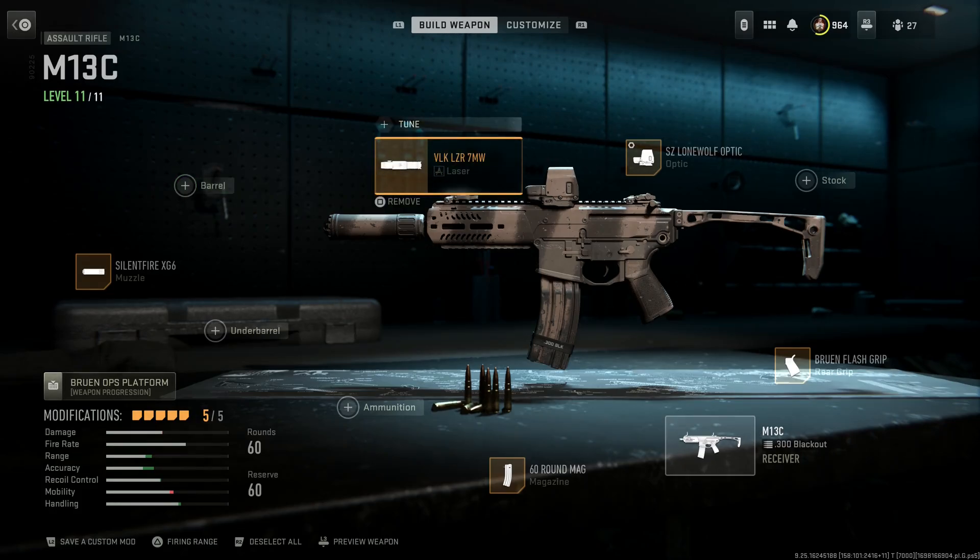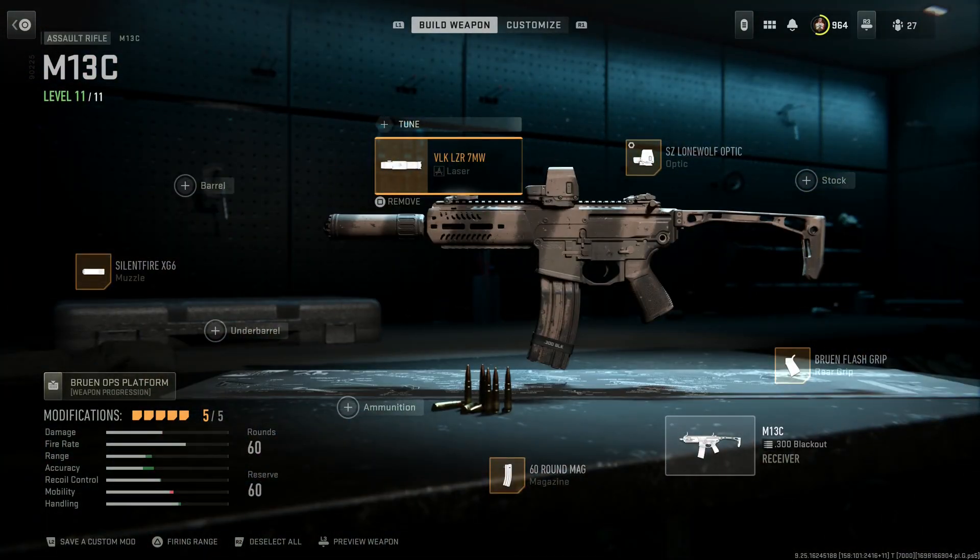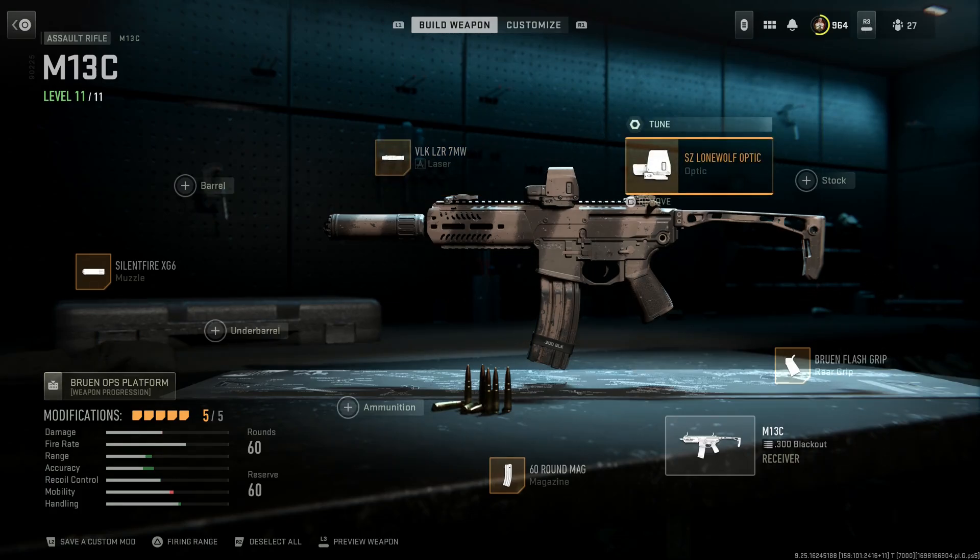We're running the VLK LZR 7 Milliwatt laser for aimed sight speed, aiming stability, and sprint-to-fire speed. The con is the laser will be visible when you're ADS-ing. On night maps especially, just be careful where you're ADS-ing — if you're aiming through a door, aim to the side so the laser isn't visible. I'm going to run the SZ Lone Wolf optic or the E-Attack Holographic for persistent sight picture with 1.5x magnification.